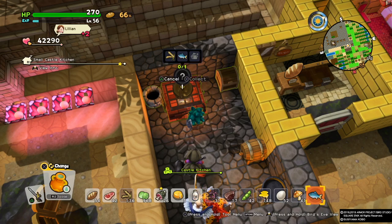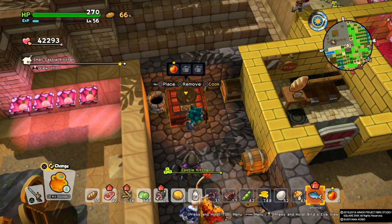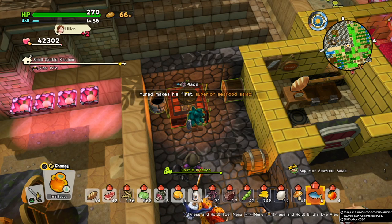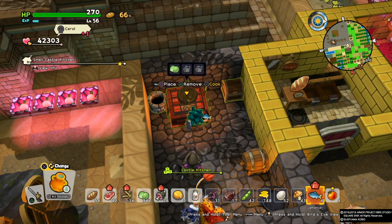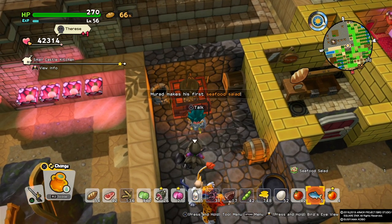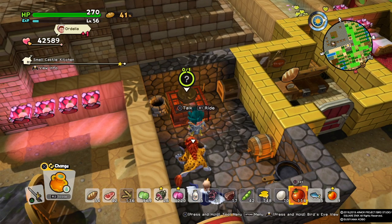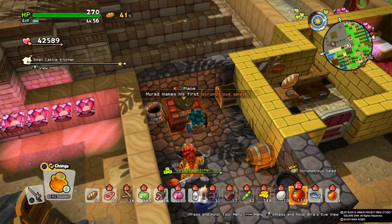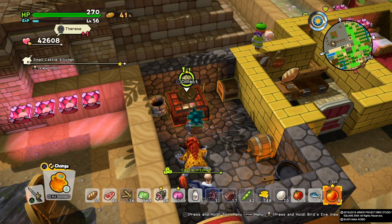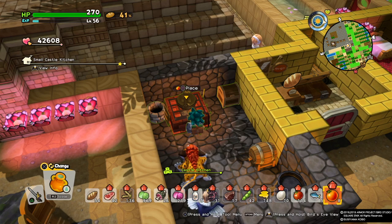I won't show all combinations, but for example using wheat with fish — if you use salmon or the rare red snapper from the Mer King you'll get a different version. Using red tomato with normal fish gives a different version too. Cabbage with normal fish gives a lower quality version. Using high-quality cabbage with high-quality tomato gives the same item but with one star — so higher quality ingredients mean better results.